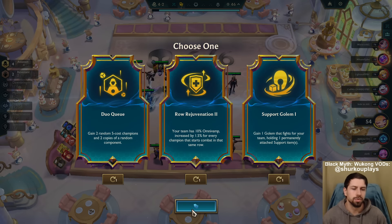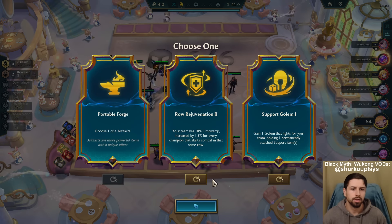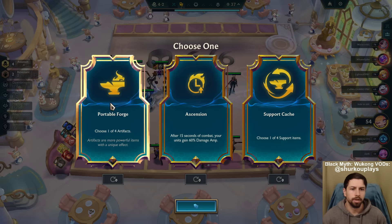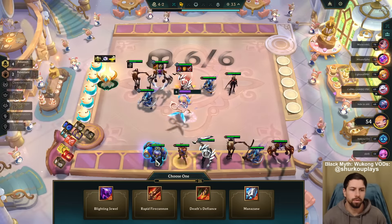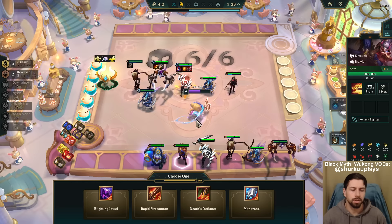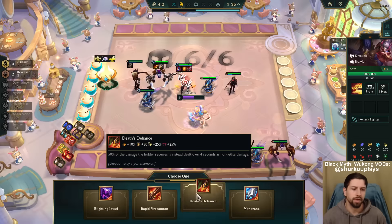Role Rejuvenation is good as frick - I get more Lifesteal. But I already burned my Edge of Night. I just get more Hodge, man. I don't know. Small Hodge, whatever. Just the fight. Probably Death's Defiance, right?